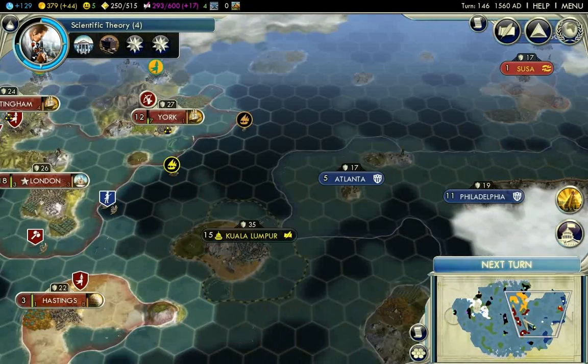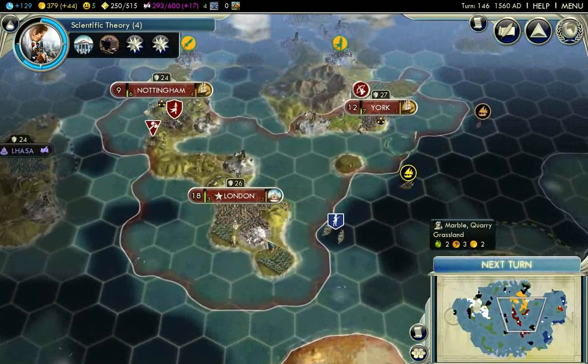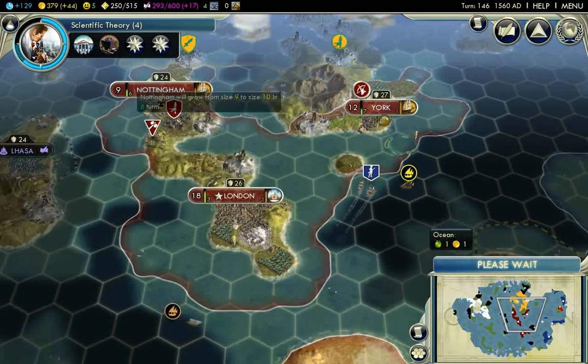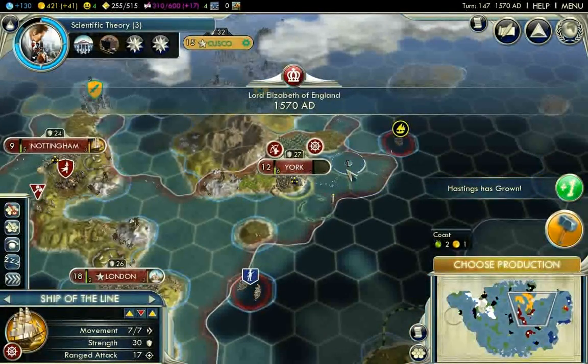I almost finished the Taj Mahal — I'm not sure how to pronounce it, but something like that. Let's go to the next turn. I love that all three of my cities are very productive and very strong — I really like that.